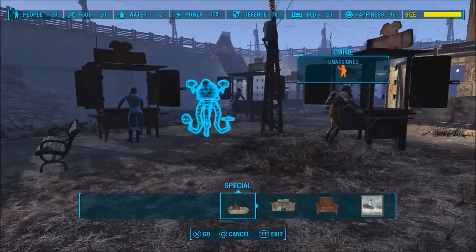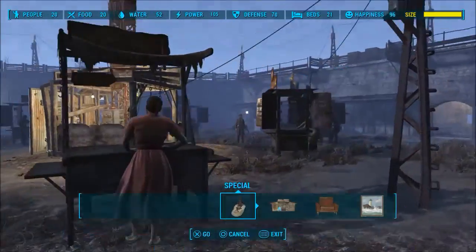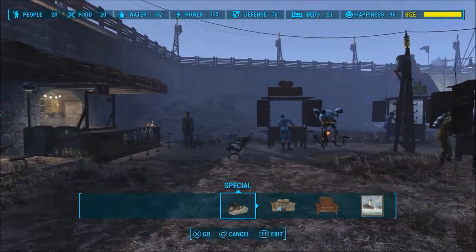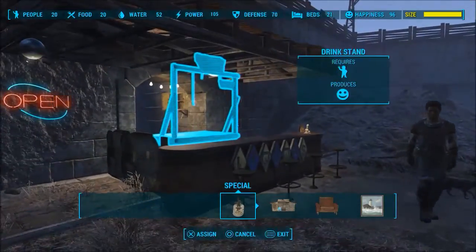Now I know when you do things like put Valentine on a stall, he moves when you come back and stuff like that. It's not like that. Sturges stays at the bar just like any other settler all the time.